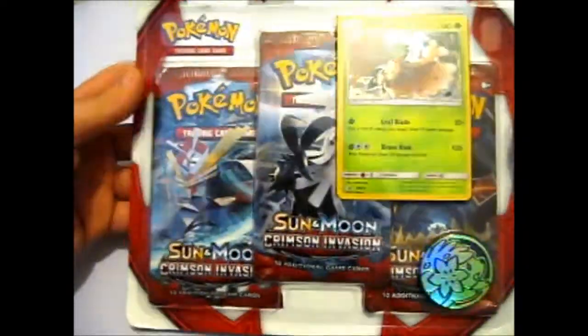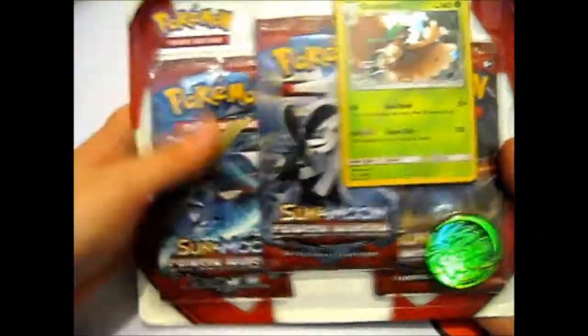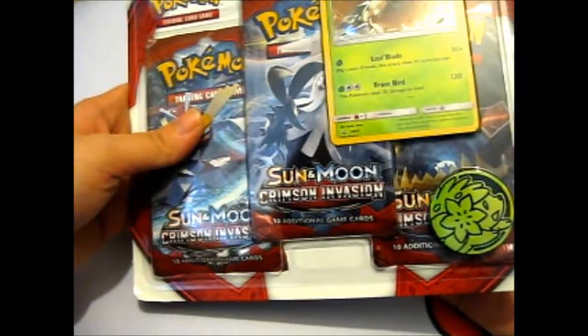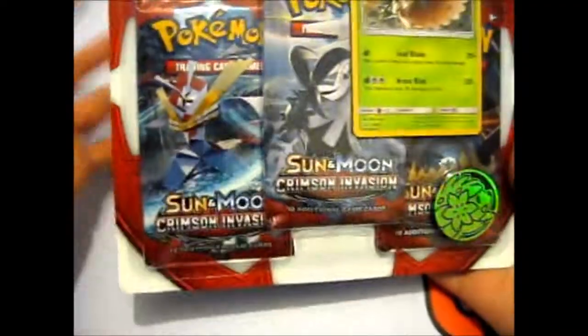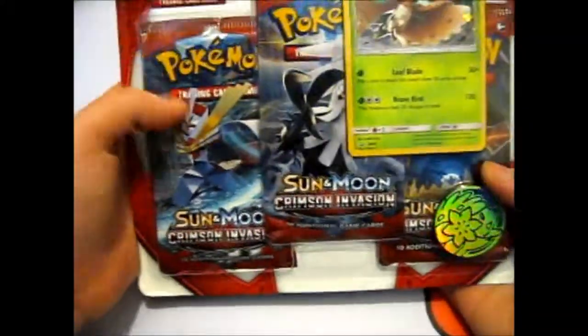Ruth here, and this is the Crimson Invasion 3-pack blister for the Decidueye Promo, which is actually Promo SM55, which is after the SM54, which was the Macario in the last pack that I opened.